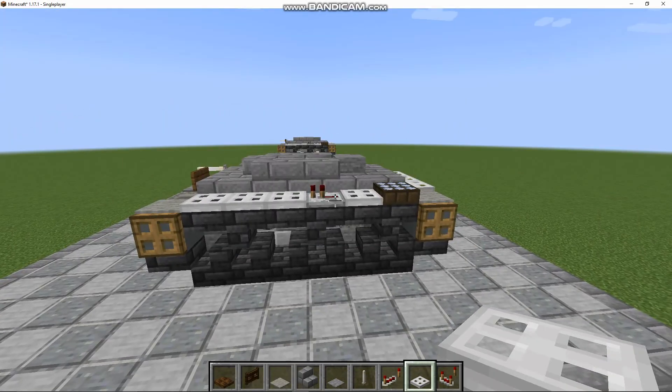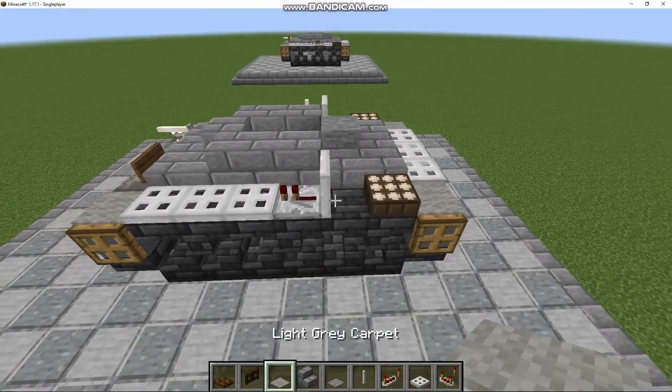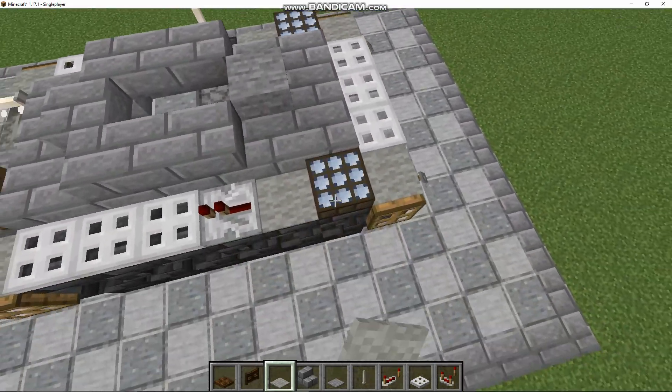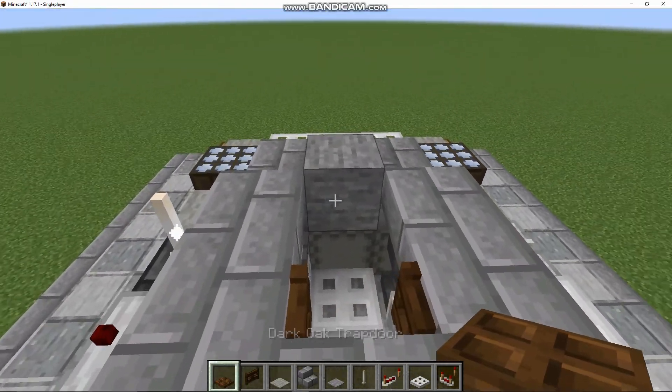Before Layer 4, you may notice that when activated, the Daylight Sensors activate these Trap Doors. To circumvent this, replace them with Light Grey Carpet. Additionally, get your Dark Oak Fence Gate and place it here, then your Dark Oak Trap Door and place it here.